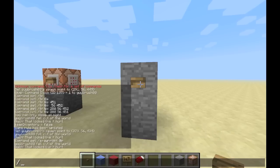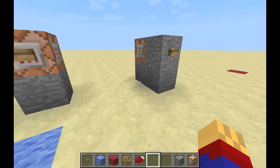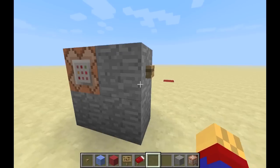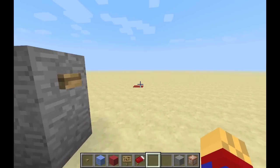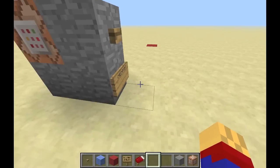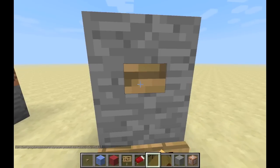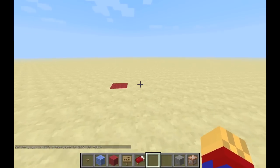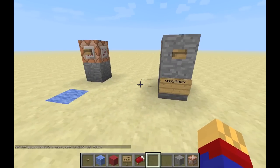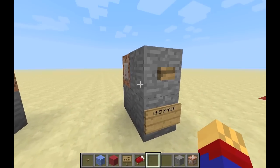Let me turn on the command block output so you can see what I'm doing. What we have here is perhaps the simplest way of setting up a spawn point control mechanism. You just have a player walking along, sees a checkpoint, pushes the button, and the command output confirms: my spawn point has been set. No beds, no nothing — incredibly fast. This is the simplest setup for setting that up, almost as simple as just placing a bed down.